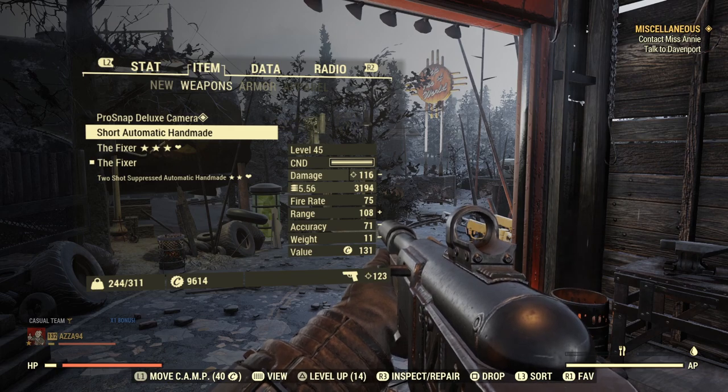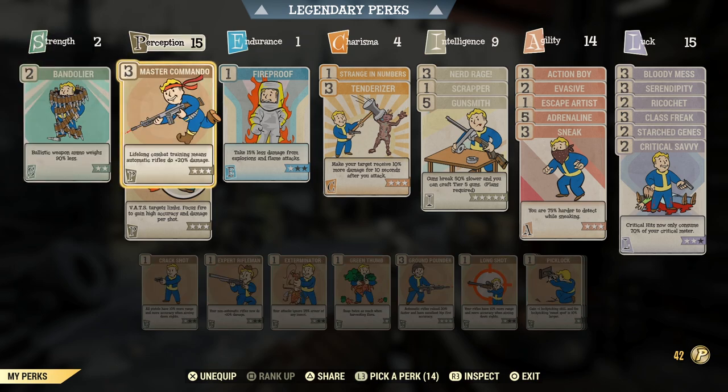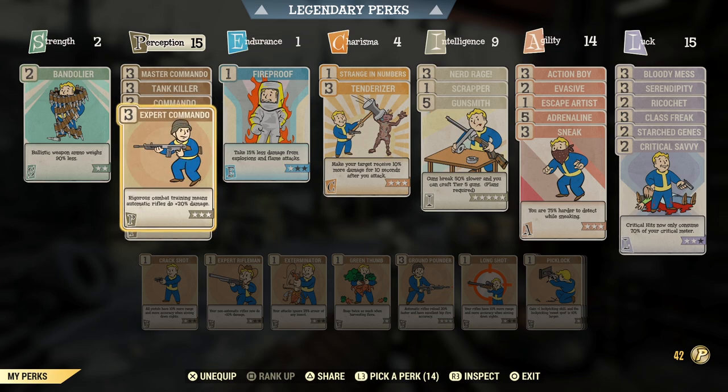Now we're jumping into the perks, which is what makes this build so good. In Strength I've got two points — Bandolier is a must-have perk for me, it's just perfect. That's all we've got in Strength. Moving to Perception, I've put 15 points in — because we're a commando build, Master Commando, Commando, and Expert Commando are all maxed out.